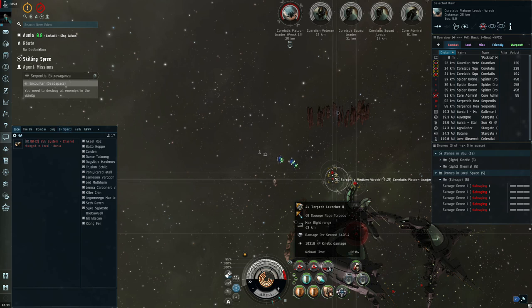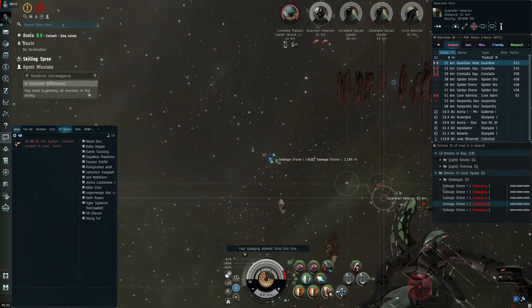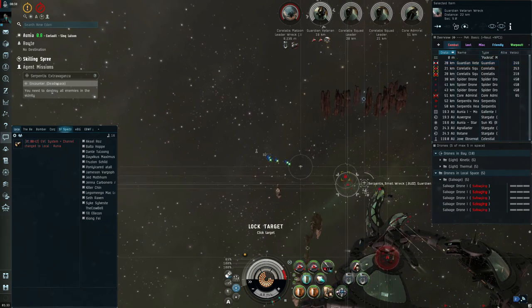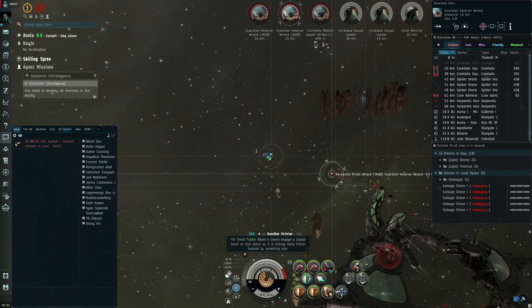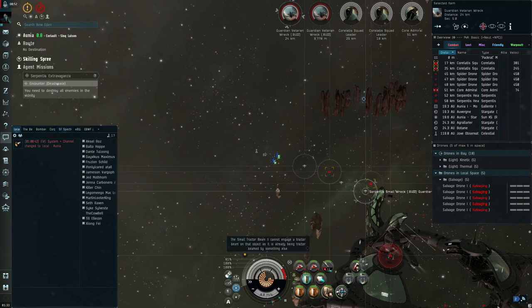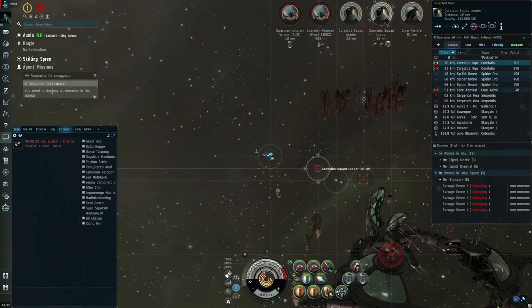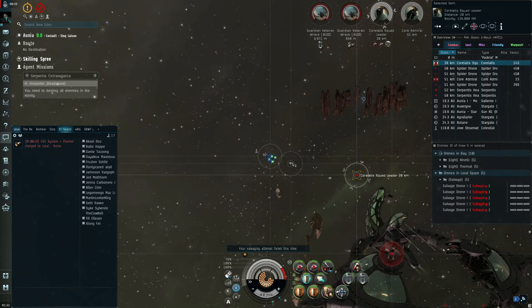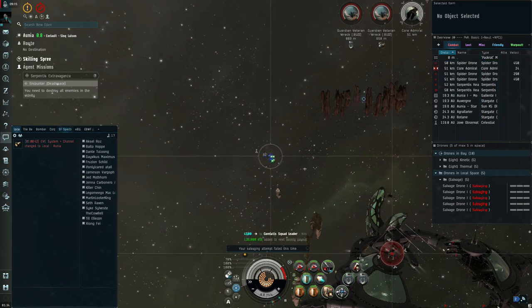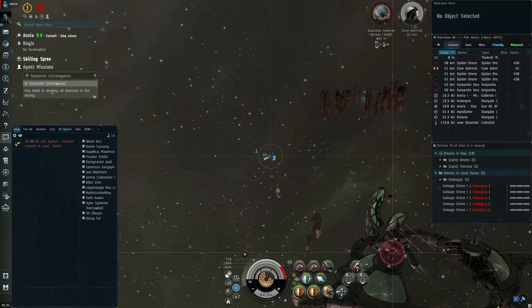Almost reloaded. Let's take out this frigate — I do not want him shooting my salvage drones. Let's lock this up. This guy's actually going to take two shots. Oh, this one's being tractored already — let's tractor the far one. I think you have to hit the spider drones too to complete the mission, we'll watch the agent mission tab. Let's fire one more volley at this battlecruiser. I'm going to decycle precision and swap to range. It should be 52km — he's sitting at 51 now, right on that perfect sweet spot.